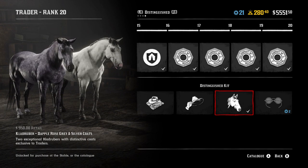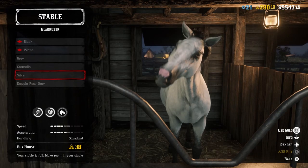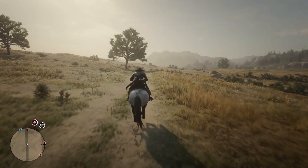The Clad Ruba is only available by progressing through the Trader role to rank 20, using free unlock tokens, and spending $950 or 38 gold bars. This horse only reaches max stamina and max health once you get it to level 4 bonding.